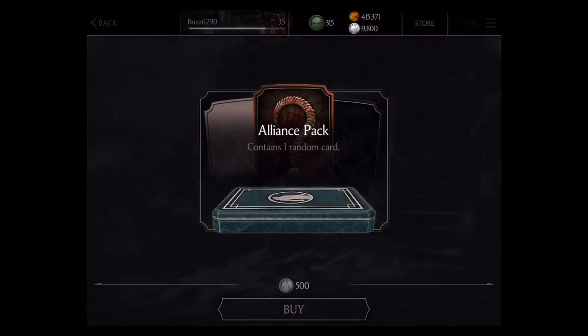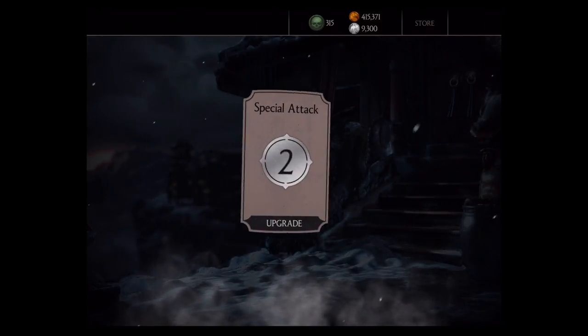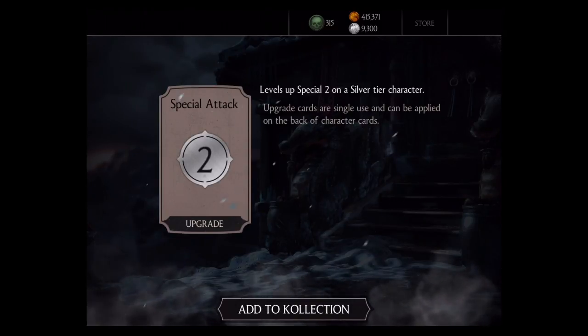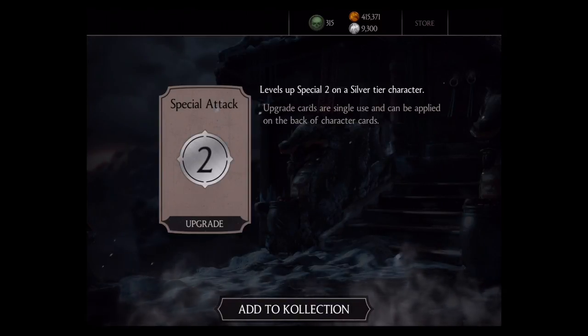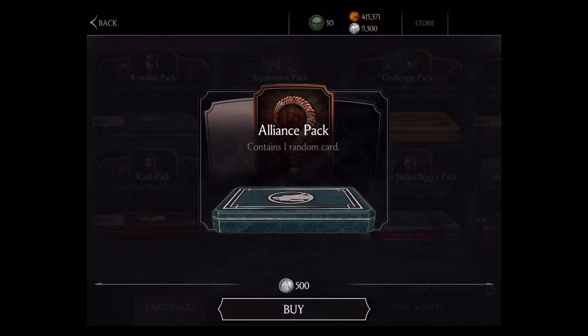Let's go ahead and buy another one, see what we get on this second one. We got a silver one now — this is for the silver tier character, level up special two. Again, a good one. Two for two so far on these openings. I like that. Hopefully I get some level ups — I'd like to get some level ups. Even though my Sonya is completely leveled up.